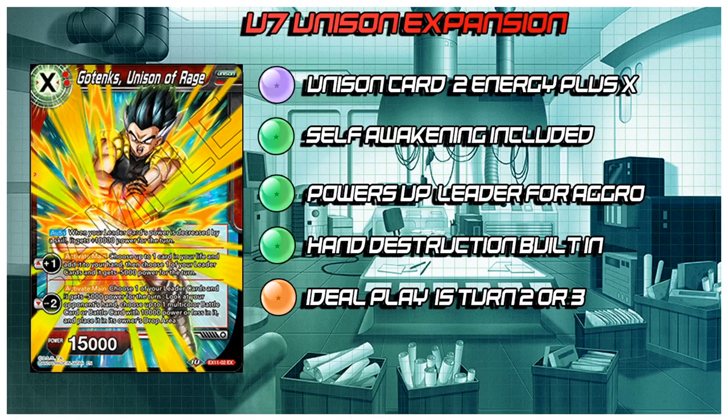Going into the Unison card, this is Gotenks, Unison of Rage, and these abilities are much different than the one they showed off in the trailer — those were just placeholder abilities. It's a 15k. The X stands for any other specific cost, so you have to pay 2 Red at the minimum. Anything you pay extra will add a marker to this card. We'll go over more Unison stuff once we get more announcements. Basically they're like Planeswalkers from Magic — almost like a second Leader — and you need markers to use the skills that have minuses next to them.